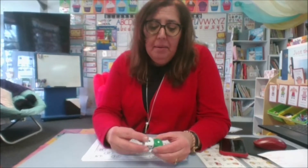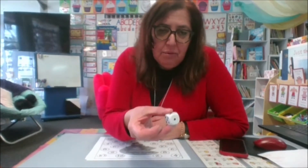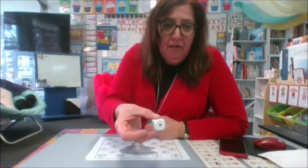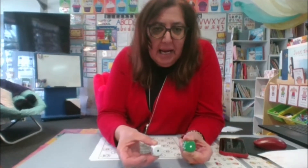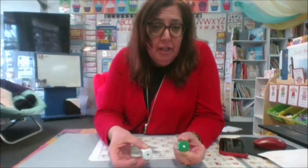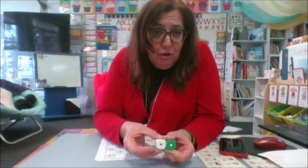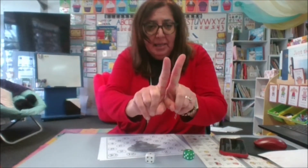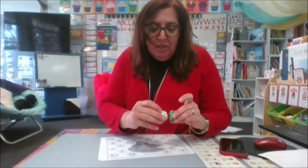Hi everyone, we're going to talk about doubles today. I've got a dice. Double means that you've got two of them, so if I roll a one, a double would be another one. One and one is two, so double one is two.